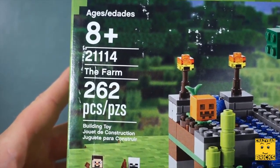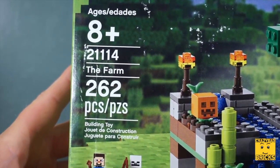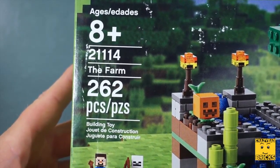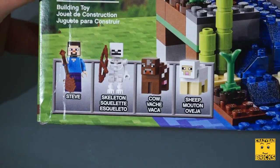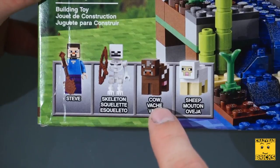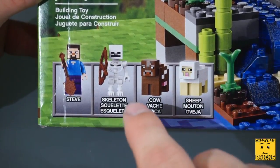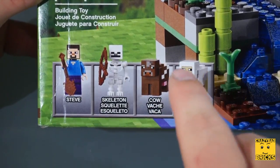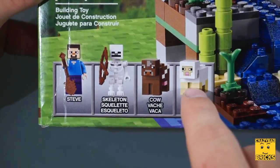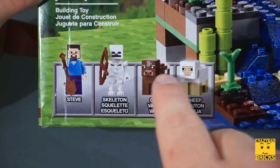This is the Lego Minecraft The Farm set. It's 262 pieces, model 21114, and it's rated for ages 8 and up. We get some minifigures: Steve, a skeleton, a cow, and a sheep. I wouldn't really consider the cow and the sheep minifigures as they're put together with traditional Lego pieces, aside from the head pieces, which are shaped specifically for this set and have the faces printed on as well.